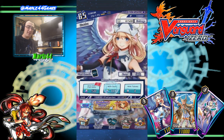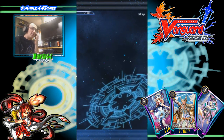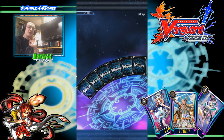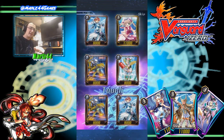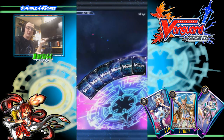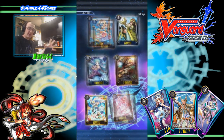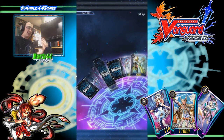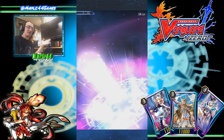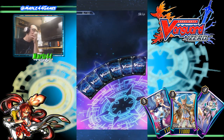A lot of the decks you'd still consider playing to climb are generally Tier 2. I'd say there are four solid Tier 1 decks: Spike, Jewel Knight, Gauntlet Buster Descendant, and Glory. And then everybody else who's still very strong — like MLB, Ethics, all that kind of stuff — is Tier 2. Platina, all of that. Even Tsukiyomi is Tier 2 still because Tsukiyomi's just too consistent — knowledge is power. Oh, that SP Zorachiel — yo! Popping off tonight.